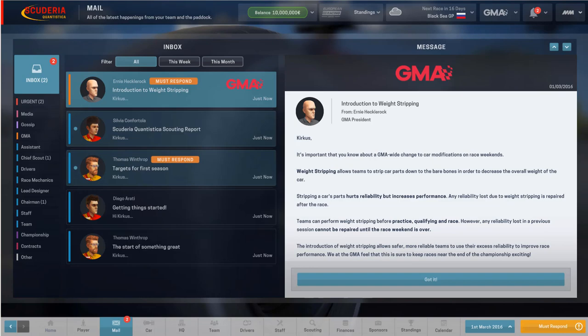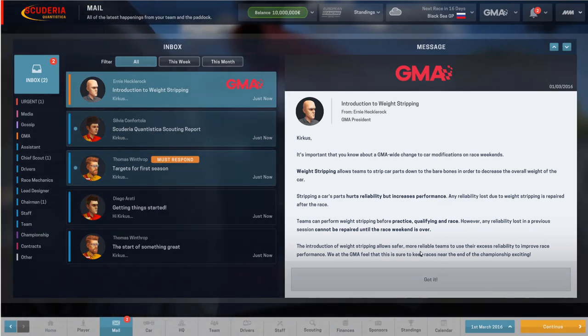So now you have this trade-off. If you go for 100% reliability and keep it at 100%, you are probably at a disadvantage to teams that are trading off some of that for weight. I suspect there is a big performance issue in relation to weight — I just haven't figured out how big that is. So I'm just going to click 'got it.' Yes, I understand, I've heard what you are saying, Ernie Ecclerock.